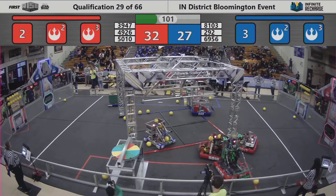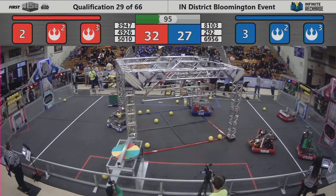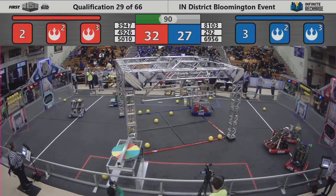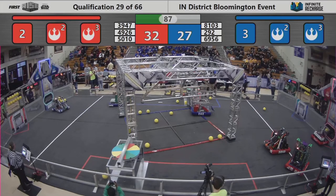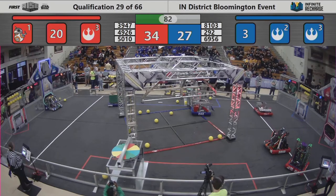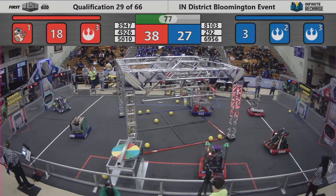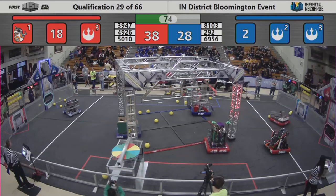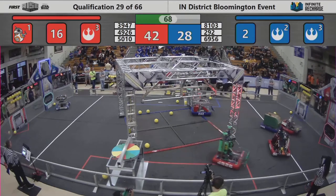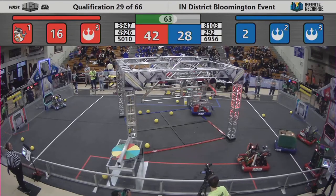Over on the red alliance side of the field, we have a jam of three robots. Last Crusader is looking to use that robot ball collector to feed balls into the lower port. 50-10 is going to use their flywheel shooter and shoot up into the upper port. Galactech making a shot high for the outer port. East Noblesville High School placing a power cell low. Two power cells for 50-10 up in the upper port. 66 seconds left in this match, 42-28 in favor of your red alliance.